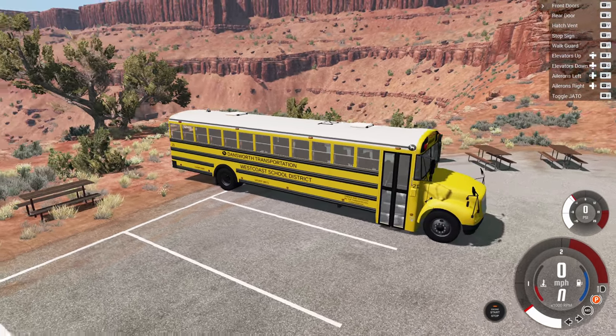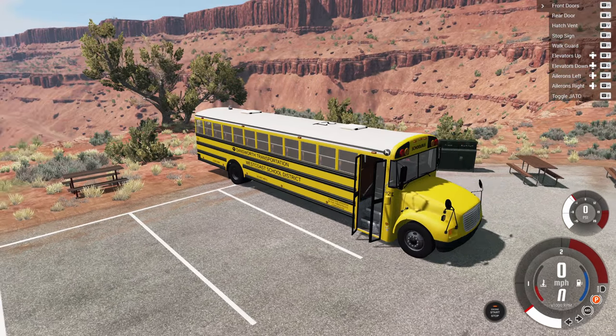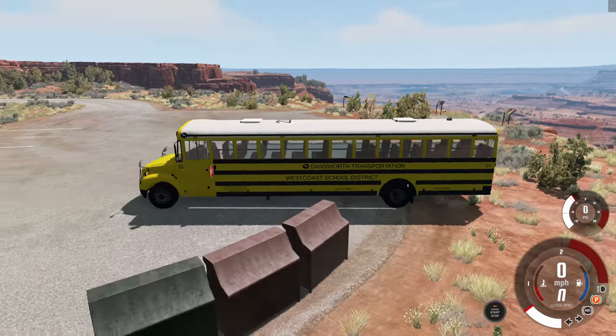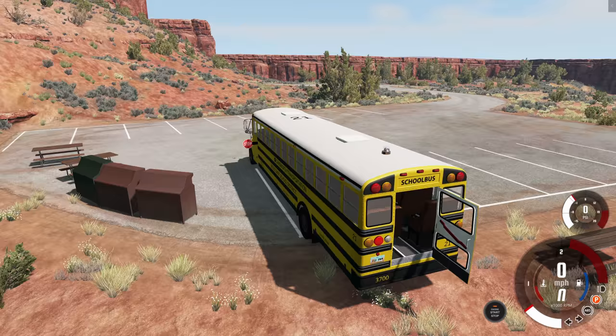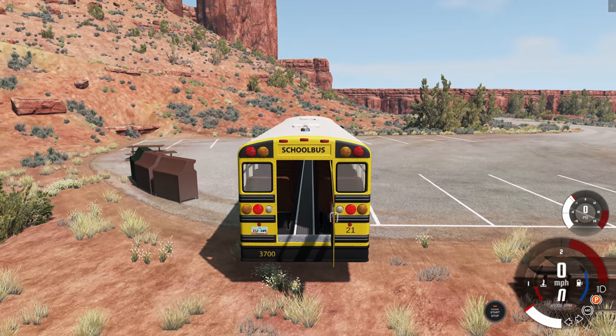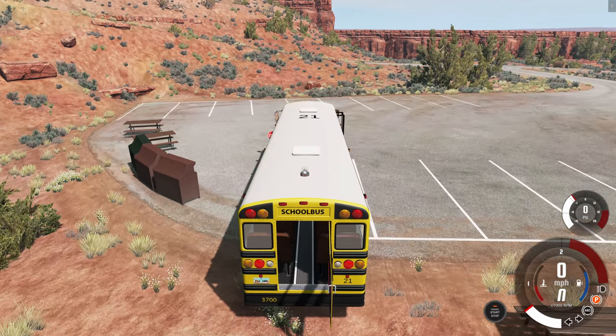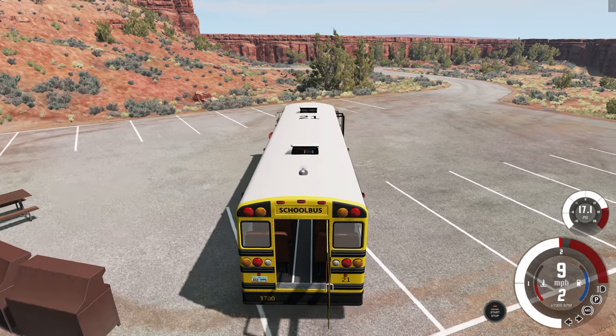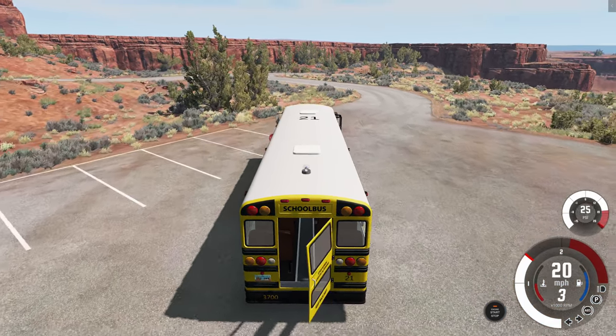For example, if we hit M it opens up the doors and also opens up the stop sign on the side. Then we could also hit K which will open up the rear door, so you can get the children out of the bus when they're messing up your weight distribution. And then we also have V which will open up the air brakes on the roof. Those are totally air brakes, guys — trust me.